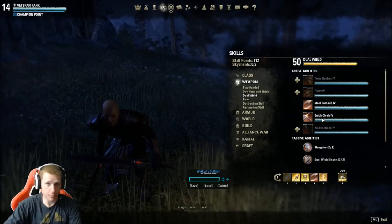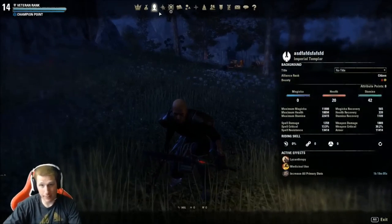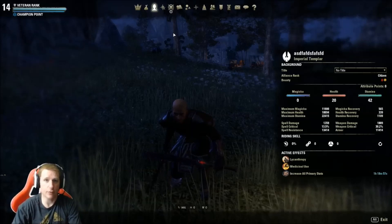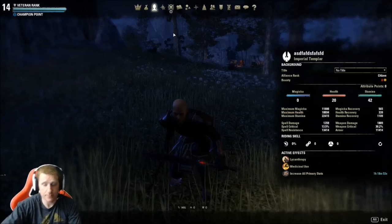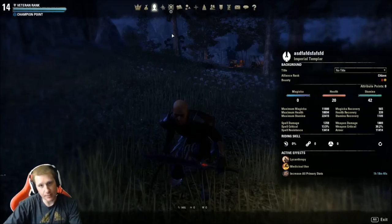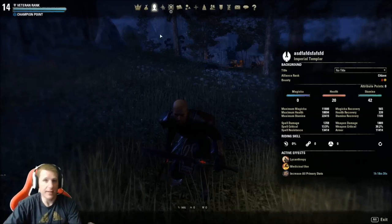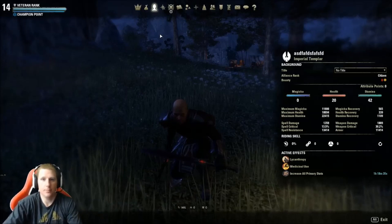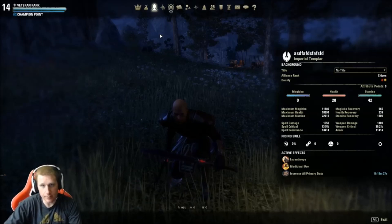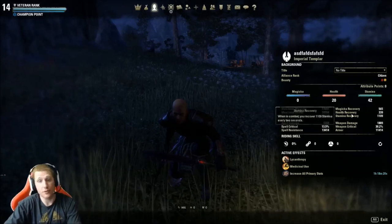Those two things are key — more so than attribute points. PvP and PvE are two different things. In PvE you want max critical because NPCs don't have crit resistance. In PvP the enemies do have crit resistance — though that's gotten nerfed significantly, so you might want to do a bit more crit. But for PvE, maximize crit and maximize your stamina or weapon damage. For PvP, I go more resources because you're fighting other players — you have to survive. You can't do any damage when you're dead. So I go more sustained, less critical — more stamina recovery, less weapon critical — because players can have critical resistance.